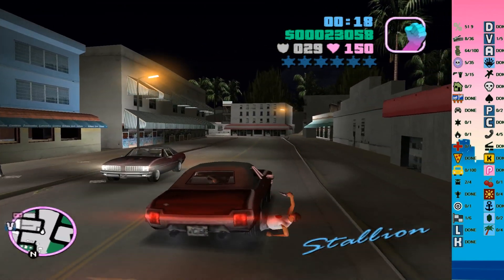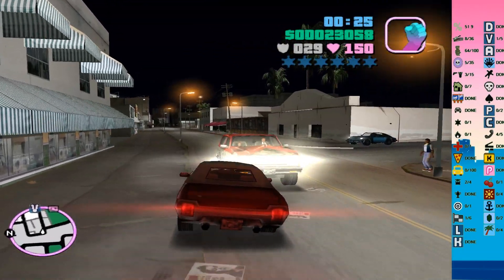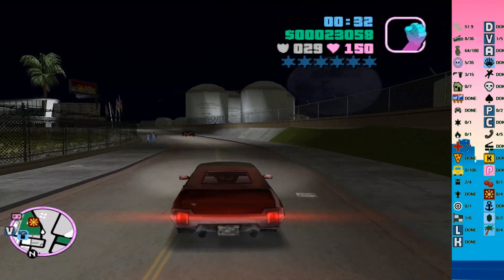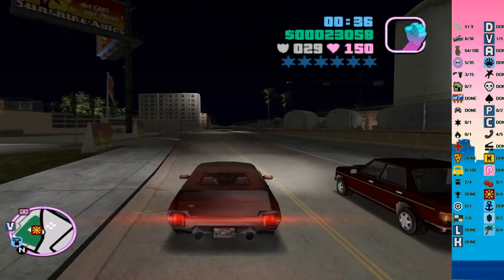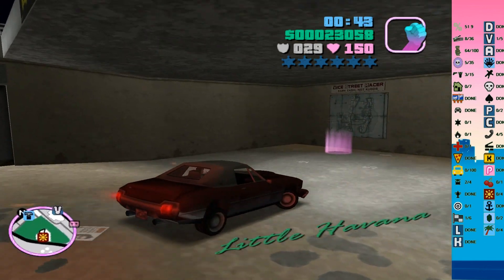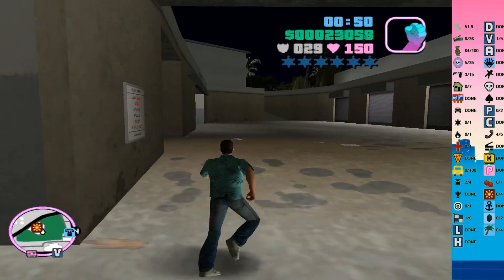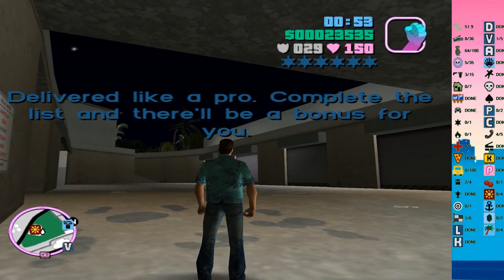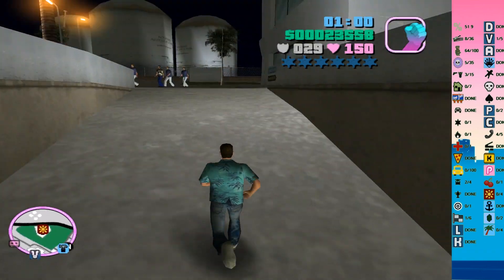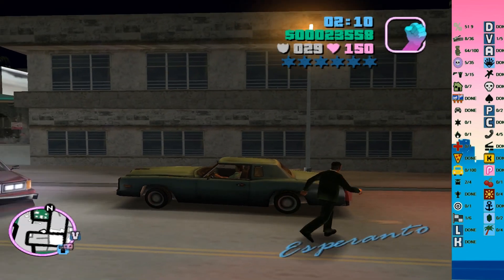Okay guys, I found the Stallion. I mostly thought it would have been without a hood but apparently that's not the case — semi cabrio or long, I don't really care. This means we'll only have one car left, which is the Esperanto, if I'm not mistaken. And then we're done — yes, Esperanto! We're gonna try and get that next.